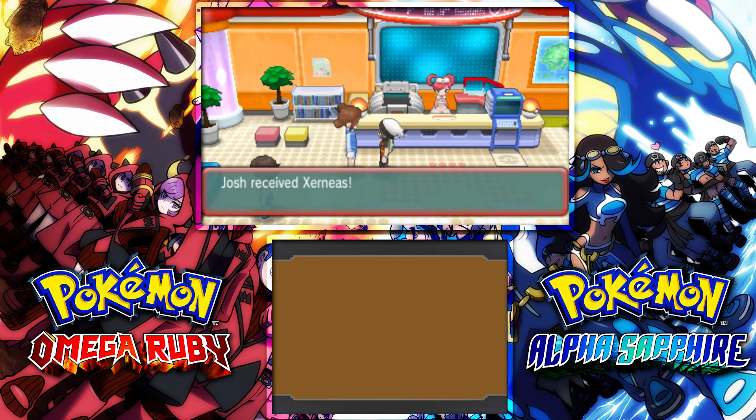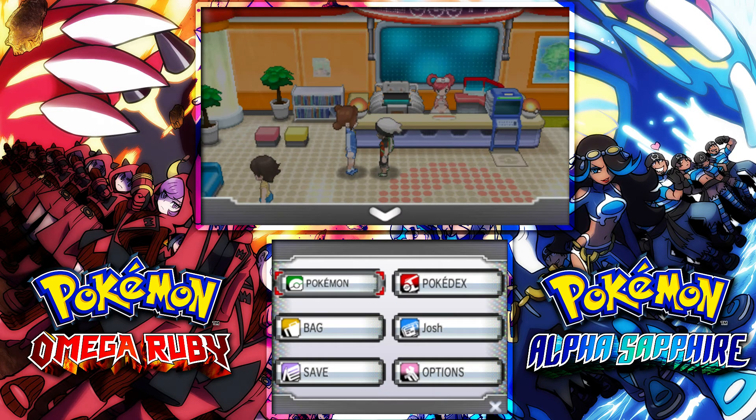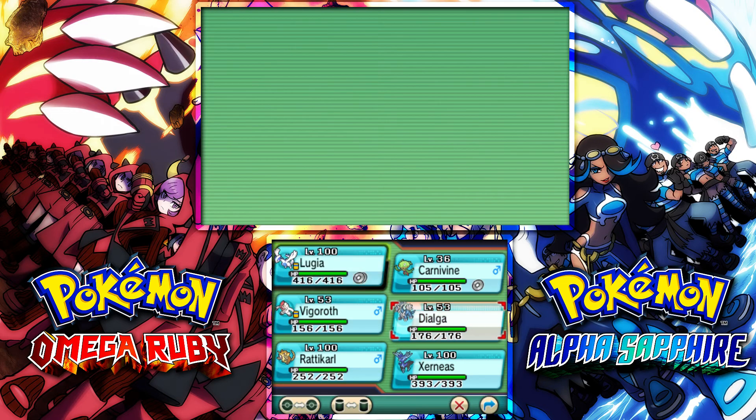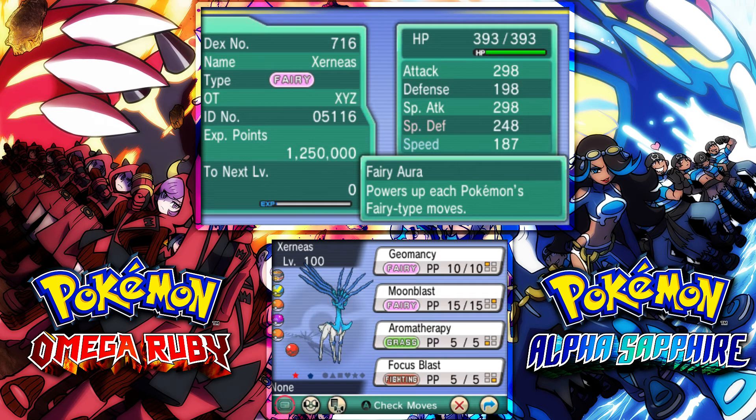Let's go ahead and do this. We have Xerneas after a little bit of effort on my end — we have the Shiny Xerneas! Let's take a quick look at it. There it is — level 100, not holding any items. You can see we have the Shiny Xerneas, guys. If this tutorial is helpful and you know about this event, make sure you hit the like button, share it out, and hit that subscribe button if you are new. Thank you so much for watching. We'll see you guys in the next video. Peace.